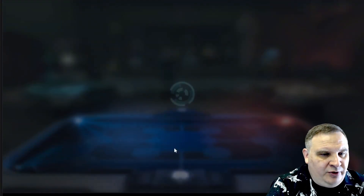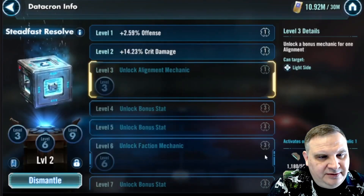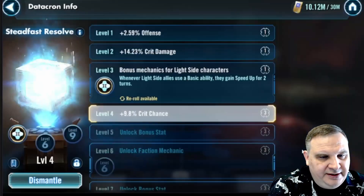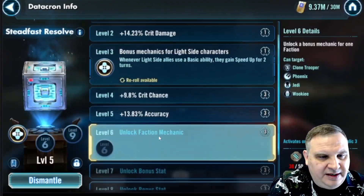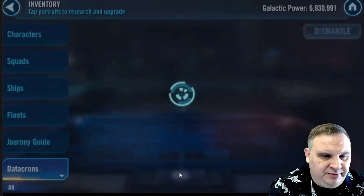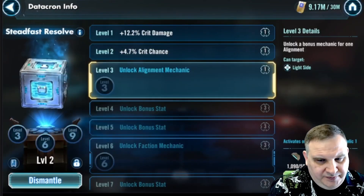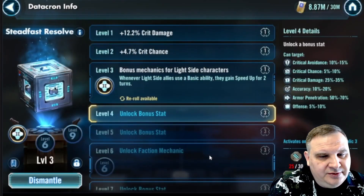So we go into datacrons. We roll accuracy on the first one right away and just skip it. The next one gives offense, then crit damage — this one's looking good. The mechanic is speed up, which we like, then we get crit chance, then accuracy. We don't like the accuracy but that's not bad. We got another one started here — we got some crit damage and crit chance, but we're out of those level two materials. So that's it for the datacrons for the week.